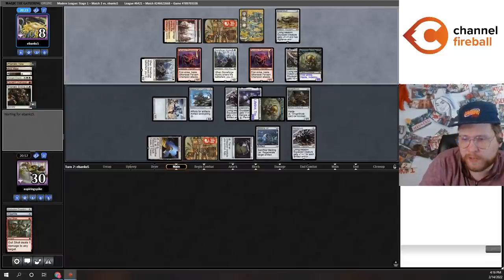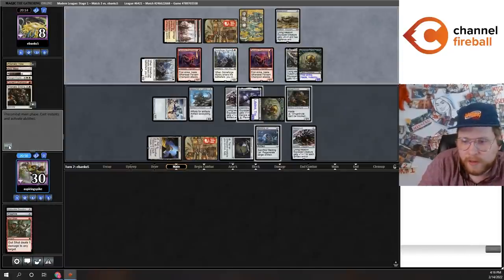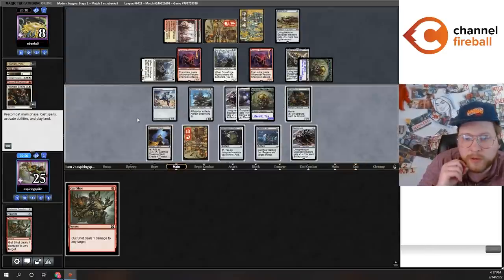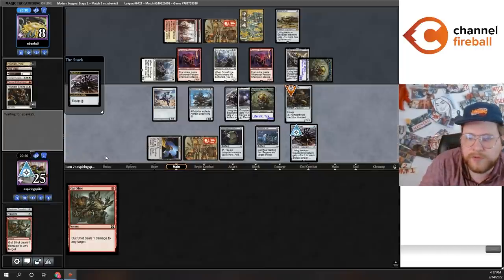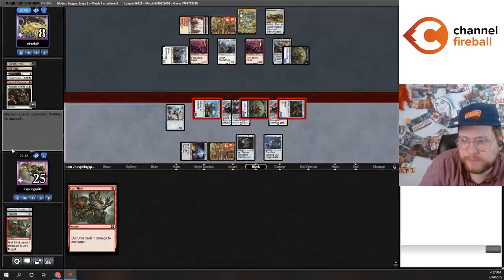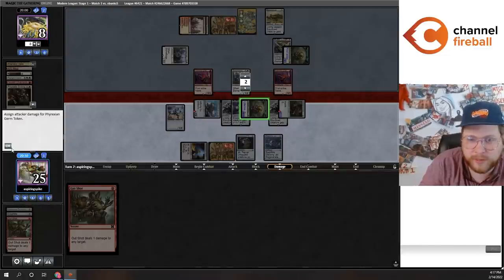The first strike plus exile-creature line is pretty tough for me. They started to pay costs — they're probably just trying to equip and realizing they can't. What in the world is this attack? They must have a removal spell. Oh, the Fervent Champions can block the Gingerbrute too — I should probably sit out the Gingerbrute. I'm just going to sit in with these guys. They apparently just threw away the game.